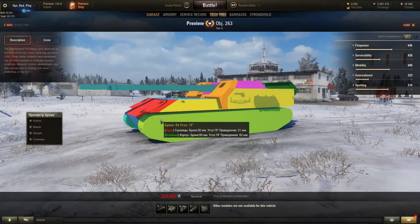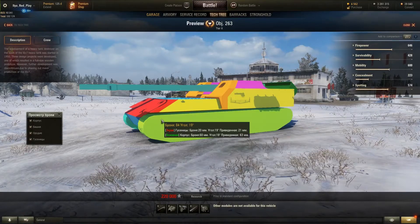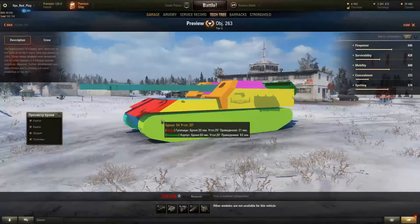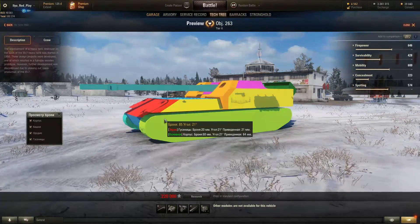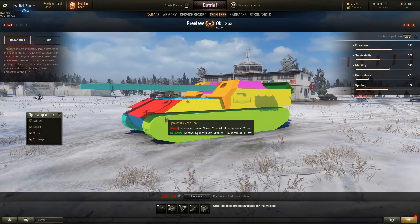Here we also have a track, which is like another layer of armor. So we have the total armor on the very top, and then we can look separately at how much armor the track gives you, and then the armor of the hull itself.